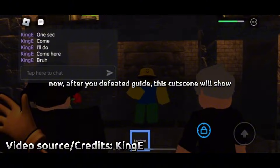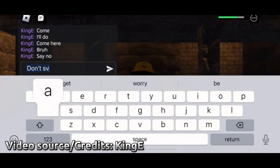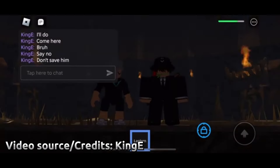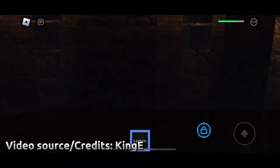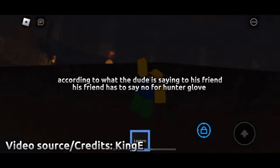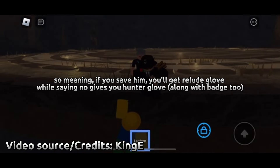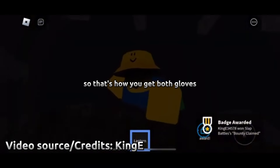After you defeat the Guide, a cutscene will show. According to the cutscene, one character asks his friend to say no for the Hunter Glove. So meaning: if you save him, you'll get the Relude Glove, while saying no gives you the Hunter Glove along with Badge 2. That's how you get both gloves.